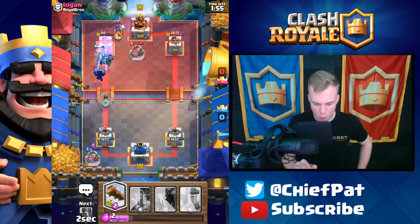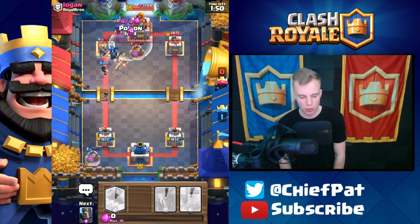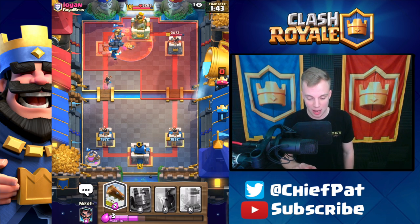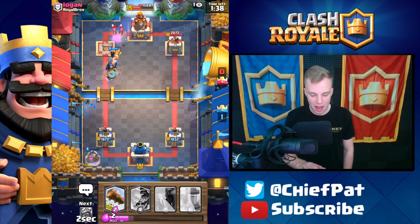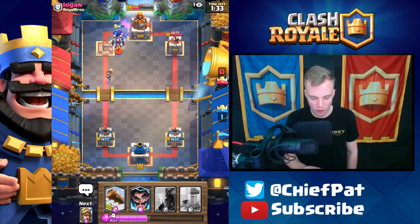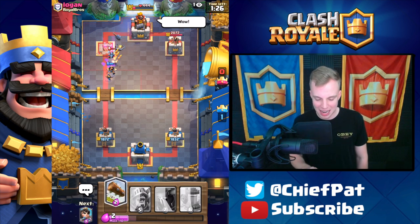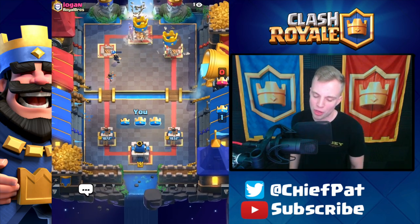This tower is basically dead. We've got the Poison Spell to help deal with the Witch — we don't want to deal with those little skeletons. Look at this push: Prince is going to lock on, Electro Wizard is locking on, Prince is locking on, Princess is locking on, Dark Prince is locking on. This is a real Pekka Double Prince beatdown right now! The little Princess that could is just terrorizing this tower. He throws out a 'wow' because he knows this game is over.